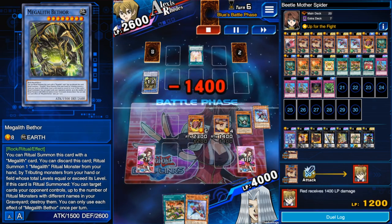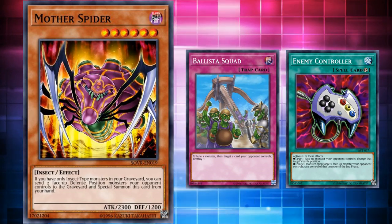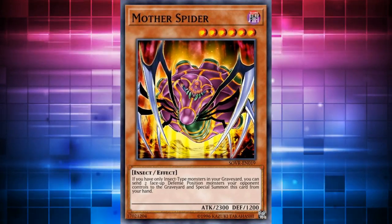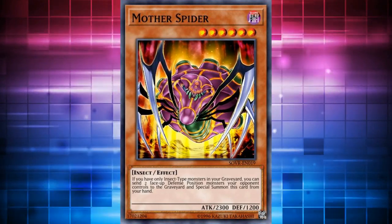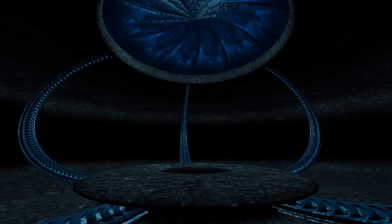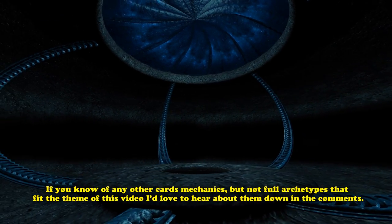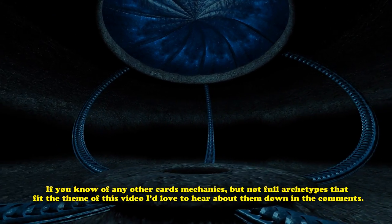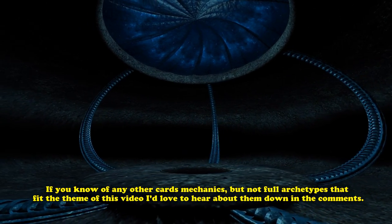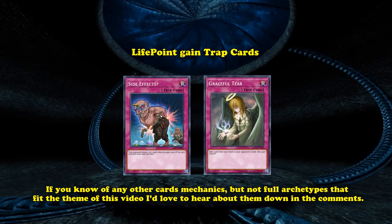However, it wasn't half bad if you heavily supplement its effects with good cards, whereas it couldn't compete at all in the TCG. So basically, you could have rogue success with Mother Spider during one format in Duel Links, and it never had any kind of rogue success in the TCG. If you know of any other cards or mechanics — but not full archetypes — that fit the theme of this video, I'd love to hear about them down in the comments. The next video in this little mini-series will be going over life point gain trap cards and why they don't really see competitive play.